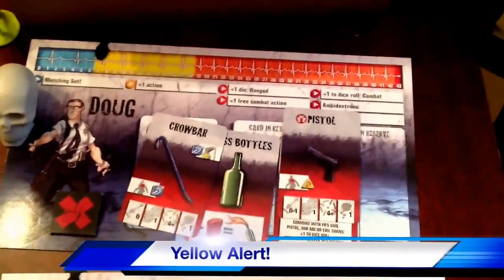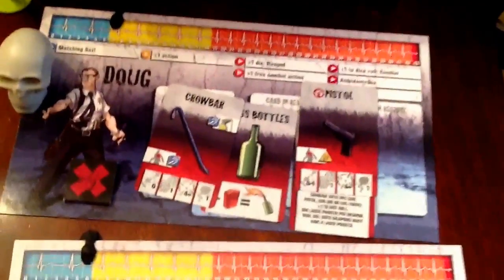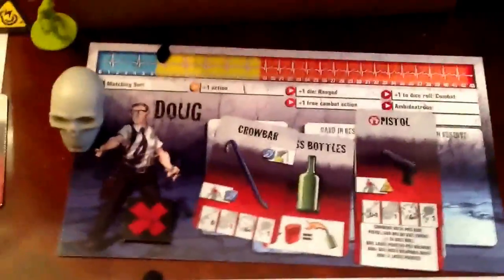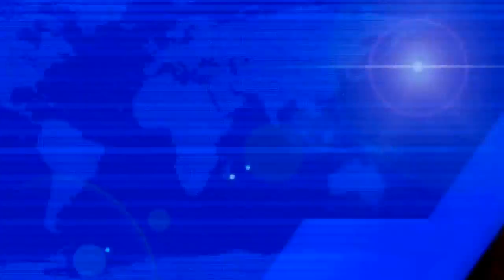So with Doug's extra action from leveling to yellow, he's going to take another pot shot at these zombies with his pistol. We roll the die — and he rolled a six, which pops another one of these walkers on the street. We'll take them off the board, and Doug gets one more experience. That won't change any skills or anything for him, but that will end Doug's turn efficiently.